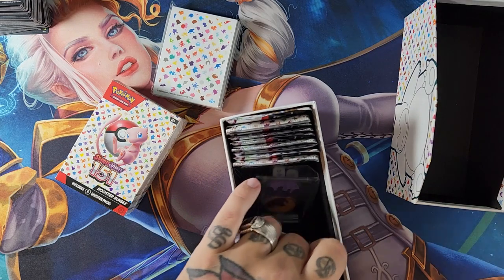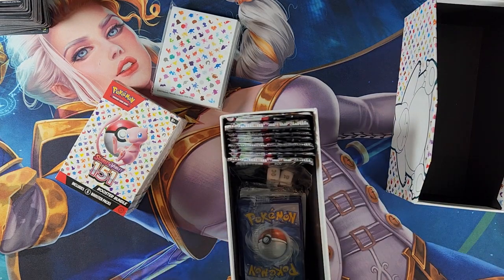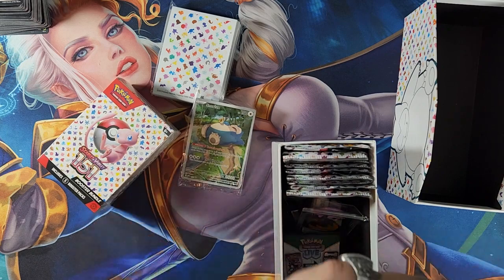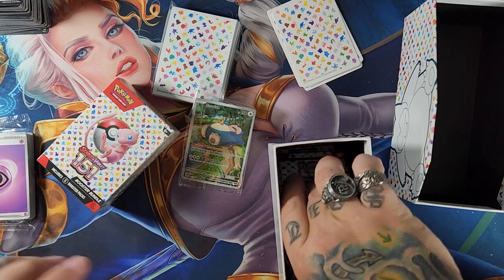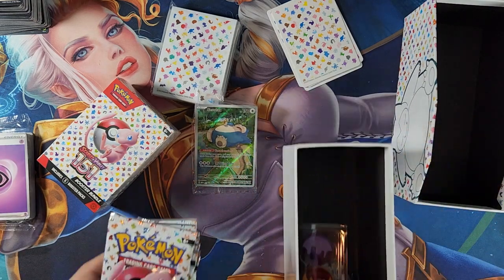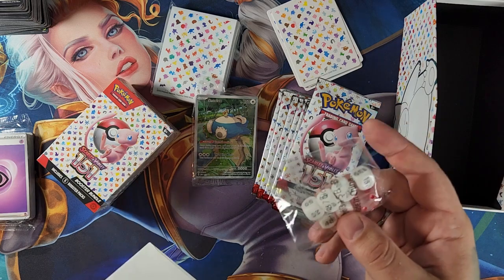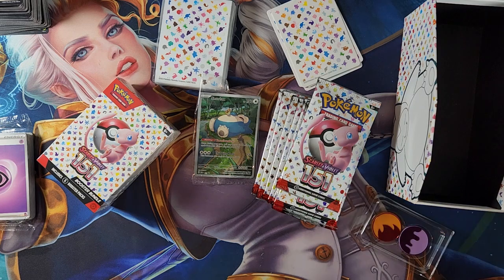I have not opened an Elite Trainer Box before. So, Promo Snorlax — nice. Dividers, cool. Some energy. Compared to Magic Bundles, Fat Packs, they have some cool stuff here. I feel like a lot of this stuff is just kind of garbage, though.